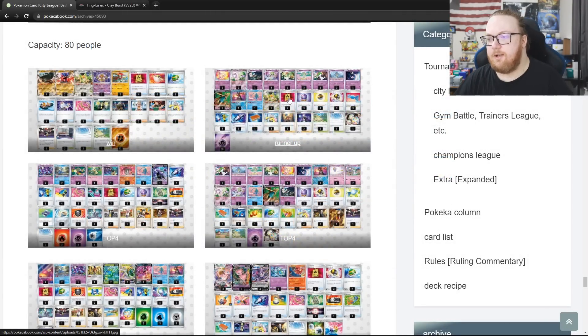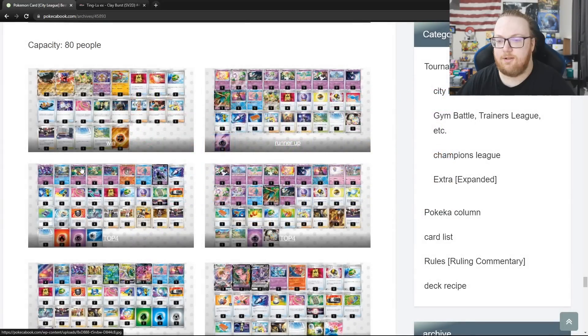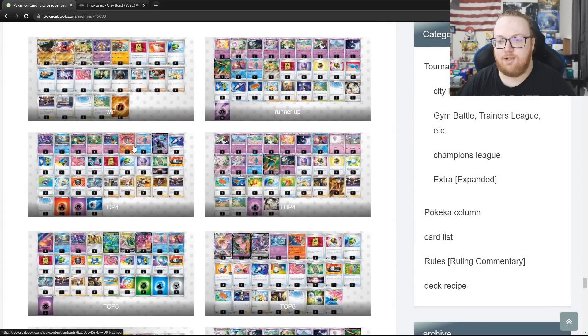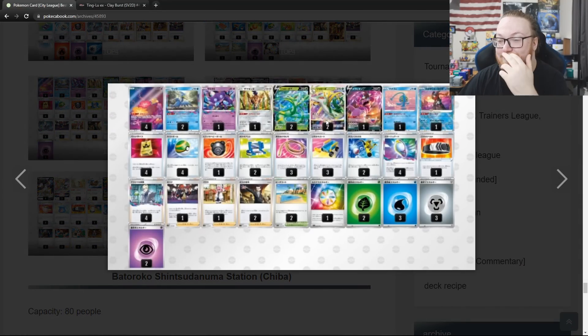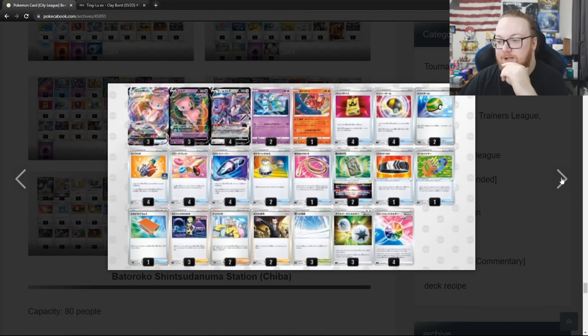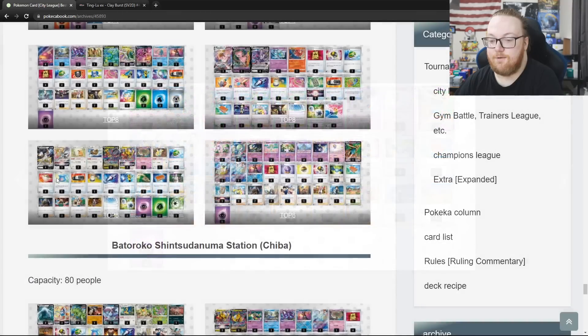Then we've got Gardevoir playing 1 Reversal and Shining Arcana Gardevoir — no Champions Festival, Drifloon, or Charm. Then a Sablezard Box with Shadow Rider Calyrex V and a Mimikyu. More Gardevoir with 1 Charm, 1 Drifloon, 1 Reversal Energy, and Buddy Catch Gallade. In top 8 we've got a Lost Zone deck with a Superior V-Star, which is super weird. Then more Mew VMAX with Meloetta, Arceus Giratina, and another Gardevoir with 1 Drifloon, 0 Charm, Sky Seal Stone, just 1 Shining Arcana, and no Reversal Energies.